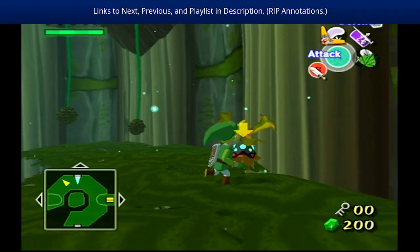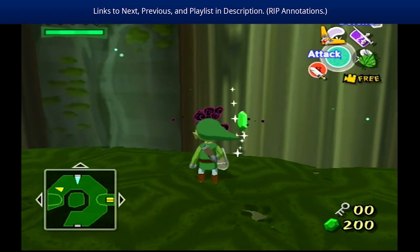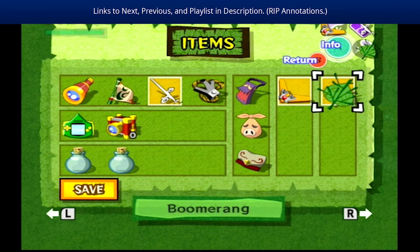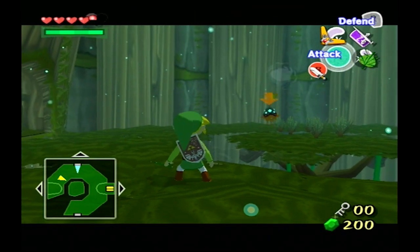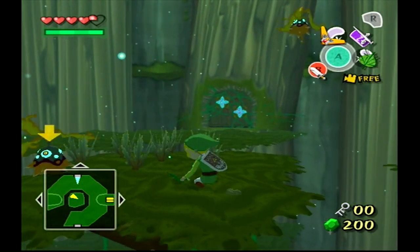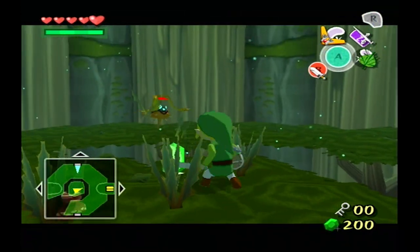Hello everybody, this is Drew Nailer. Previously on Wind Waker, we got the boomerang and... I think we got the compass. I can't quite remember. Yes, I need to use the boomerang.